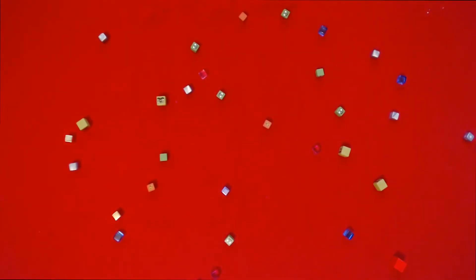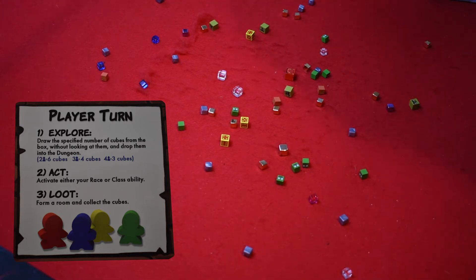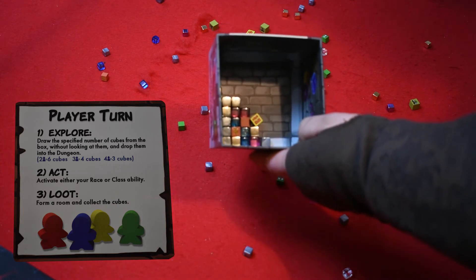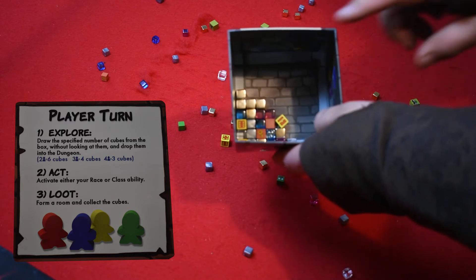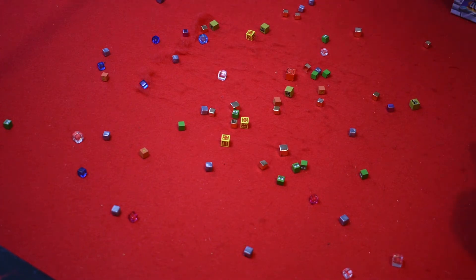Take the small cubes from the box and from about six to twelve inches drop them to form the dungeon. The cubes bounced everywhere and form the dungeon that we will be exploring. The game takes place over three rounds, and each player does three things during their turn. The first is explore: take a certain number of large cubes out of the box and drop them into the dungeon from six to twelve inches, simulating new rooms and new loot that could possibly rearrange the dungeon.